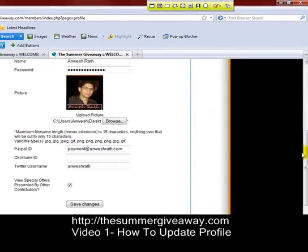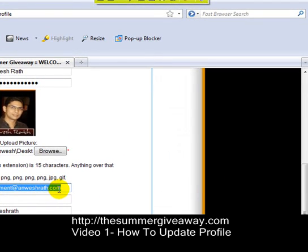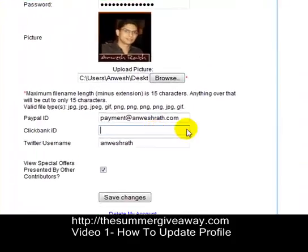Then what you need to do is update your PayPal ID over here. It's very important in order for you to receive the commission which you will be getting when you refer someone — if someone is recruited by you as a contributor or member and if they upgrade, then you actually receive a percentage of that. For that, it's very important for you to add a PayPal ID. You can use your Twitter username over here. No need to put a Clickbank ID because I'm not really using that feature in this giveaway.